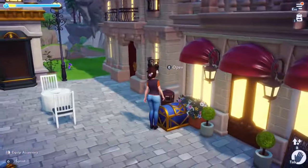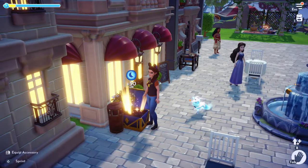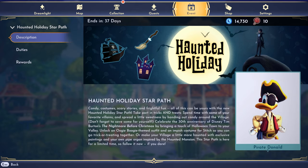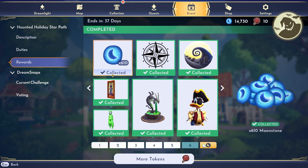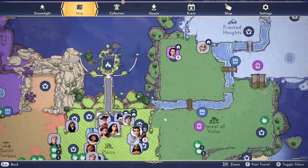First let's grab this blue chest over here. Gotta get those moonstones, and I am happy to report that I have finished the star path. It is completely done and I've got every single reward in here. Alright, let's see if we can find Belle and the Beast.